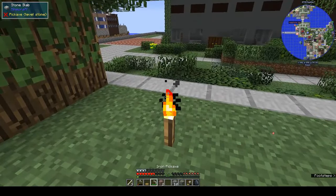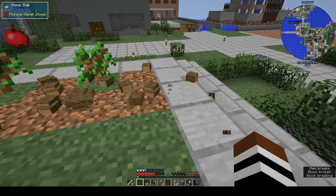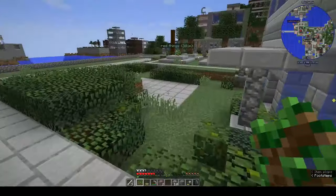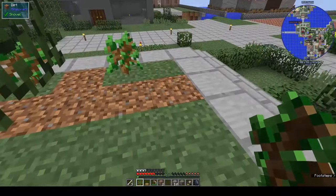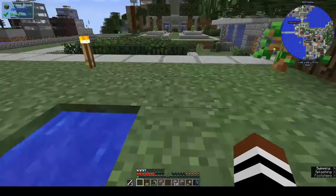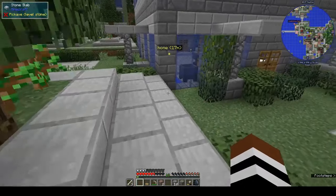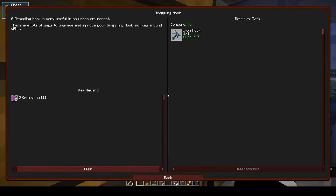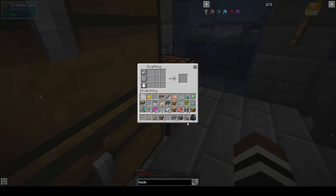We need to make another lumber axe - we're going to have to start getting enchantments, or I start looking for diamonds. The grappling hook is a pretty cool thing. And a hand glider - is that going to need leather?